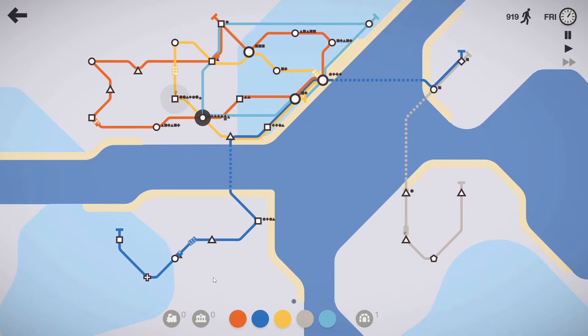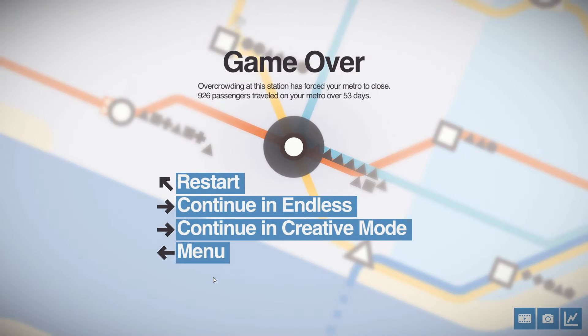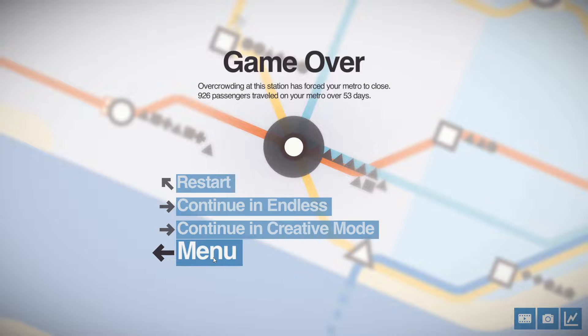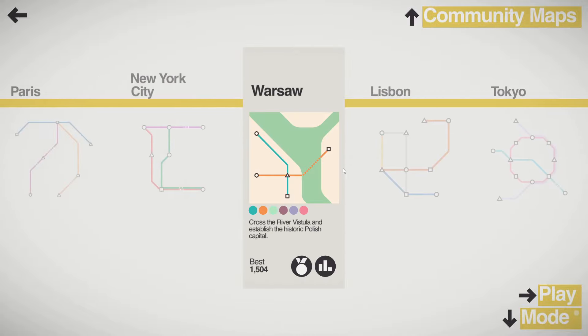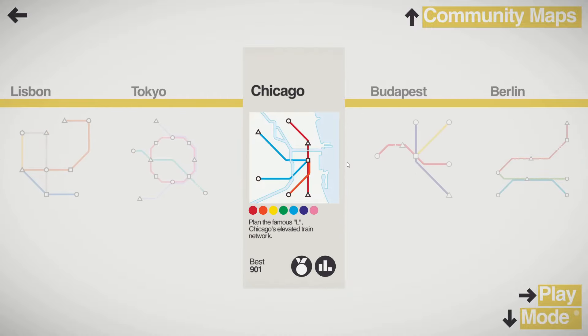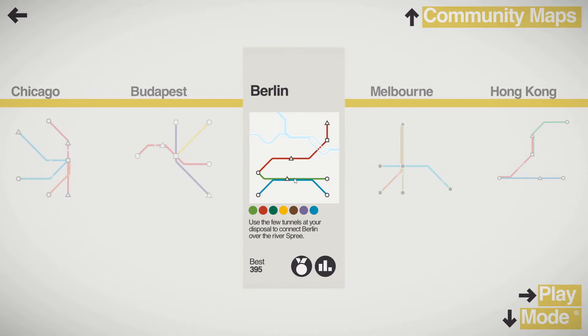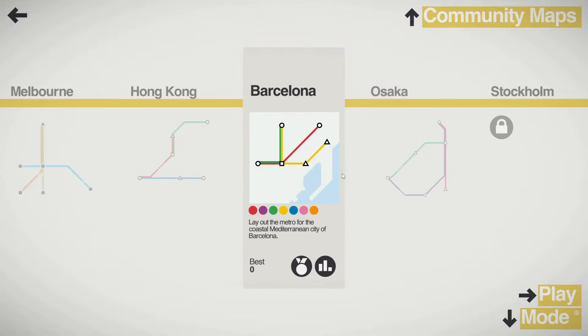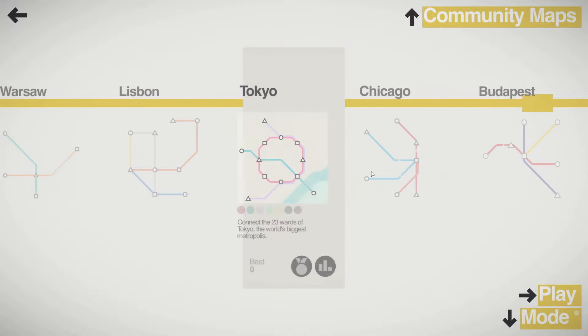That's not bad though — 926. Let's go back to the menu. Did I unlock the one after this? I did. I unlocked Tokyo. So I'm going to count that as a victory. It's not the greatest, I don't think. 1,500 in Warsaw, although only 900 in Chicago. So maybe that's just about average. Only 300 in Berlin. That's not so bad.